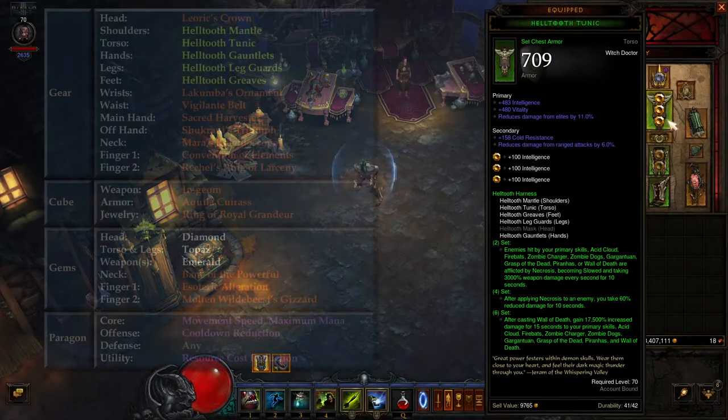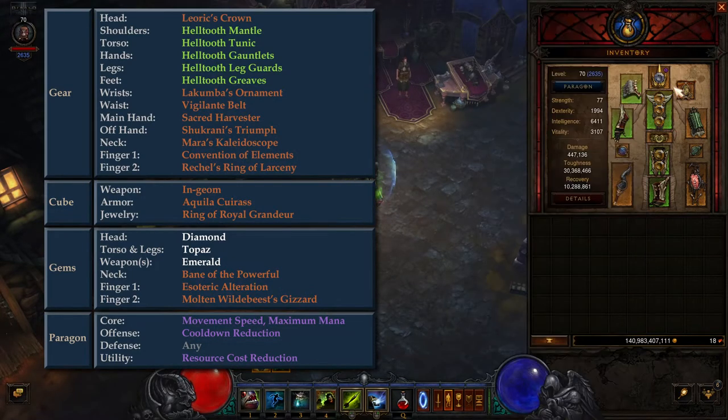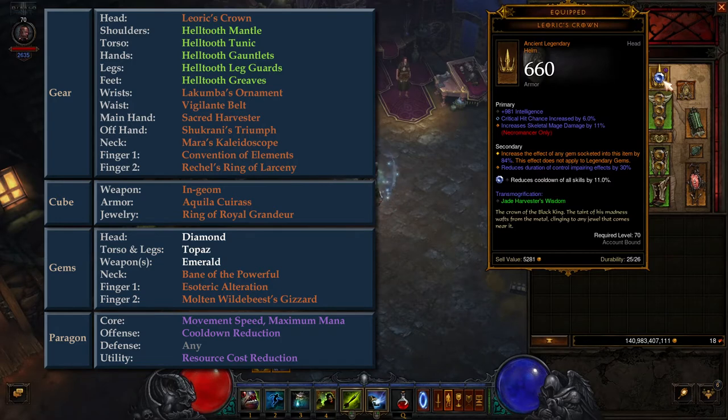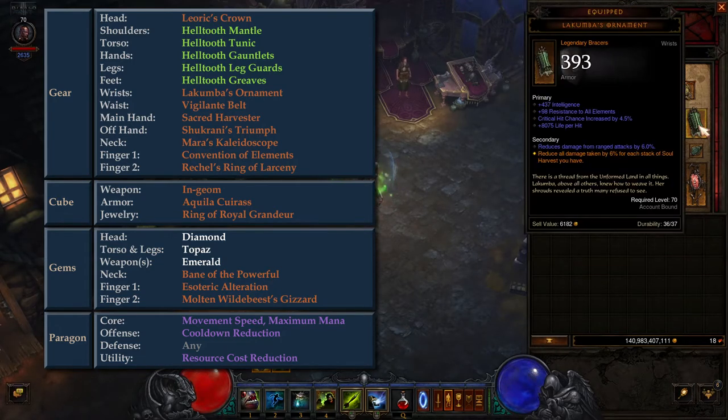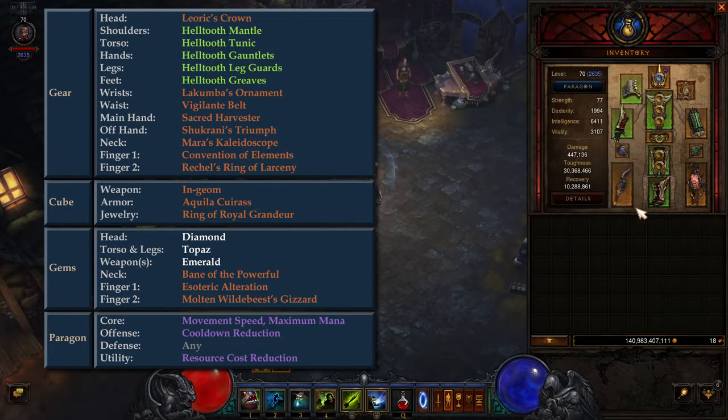In this setup, we are using 5 of the 6 set pieces in the shoulders, torso, hands, legs, and feet slots. In the head slot, we have Laoric's Crown, which provides increased cooldown reduction with a diamond equipped in the helm. In the wrist slot, we take Lucumba's Ornament, which provides a significant increase to toughness. And in the waist slot, we have Vigilante Belt, which does not have a legendary power but comes with an inherent cooldown reduction stat.